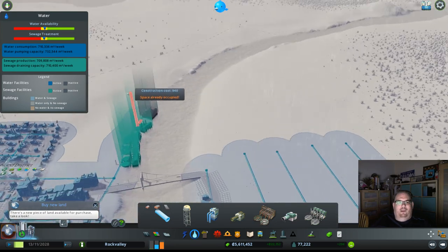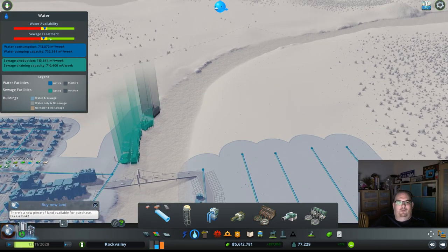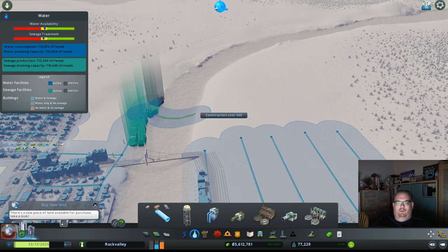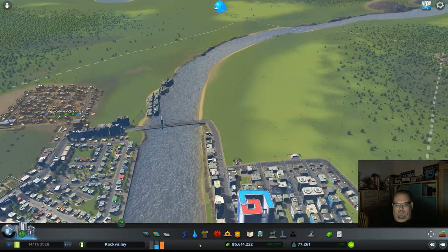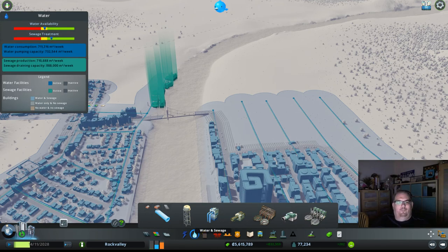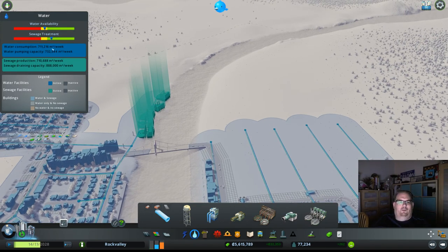In a few seconds you're going to see the sewage treatment amount change. As soon as this goes online it will turn green and then that sewage treatment amount will go way up. Let's click back on it so you can see that happen. And there it goes — it just turned green and our sewage treatment went way up.